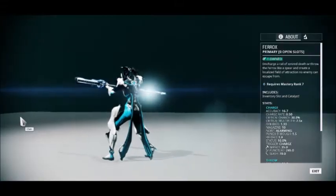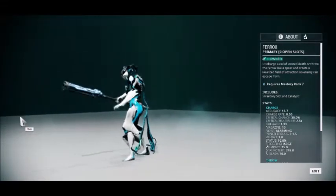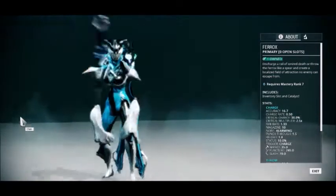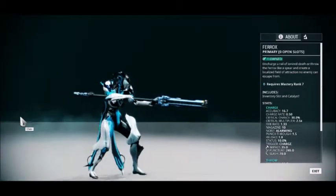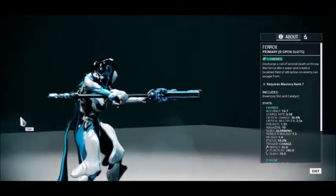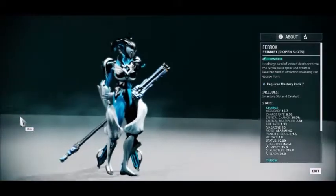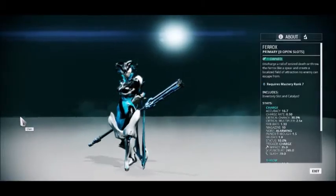As we can see, the Ferox is a unique weapon that specializes in a lot of things — mostly crit. It hits like 12 trucks. It's got 16.7% accuracy, which is really good, meaning wherever you aim it's pretty much going to hit. However, that low accuracy does mean that Heavy Caliber unfortunately is not usable in any way, shape, or form — it is really recommended to not even bother with it. The charge rate is not bad at all — it's got a .50 charge rate, which means with Speed Trigger this thing will fire almost instantly.